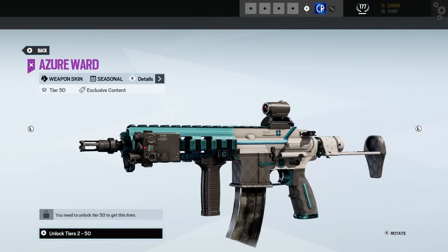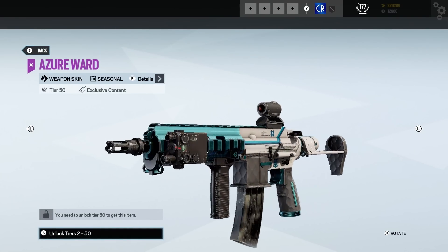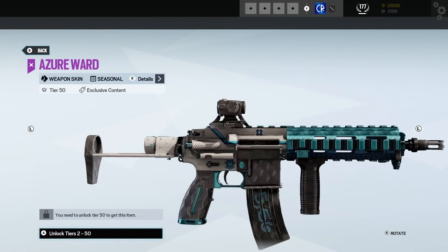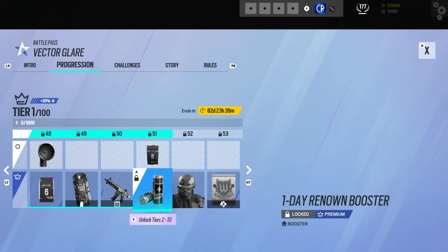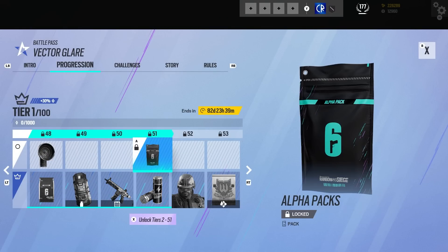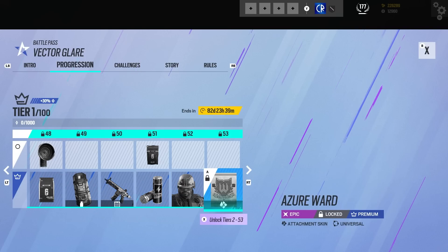Then we have — oh so this is a seasonal. That's good, that is classy. Nice textures to it — yeah, that's really good. And then we got a booster, we've got a pack, and also you get the seasonal universal weapon skin at tier 50, which is pretty cool.